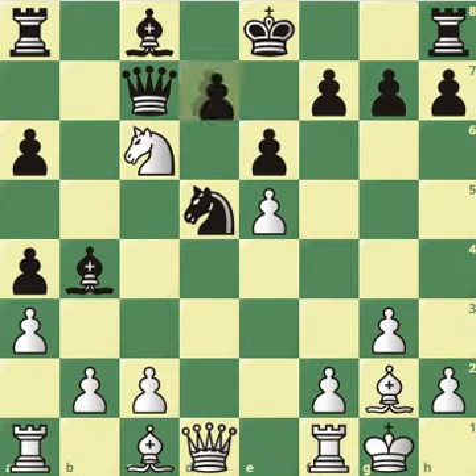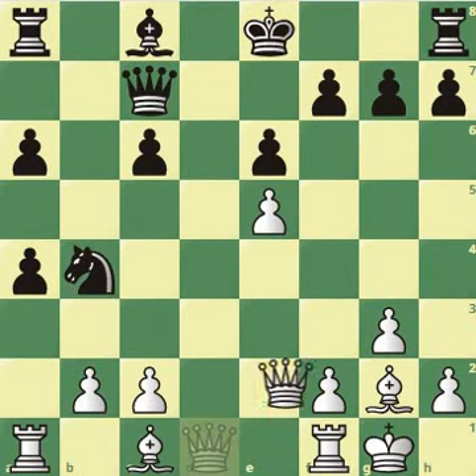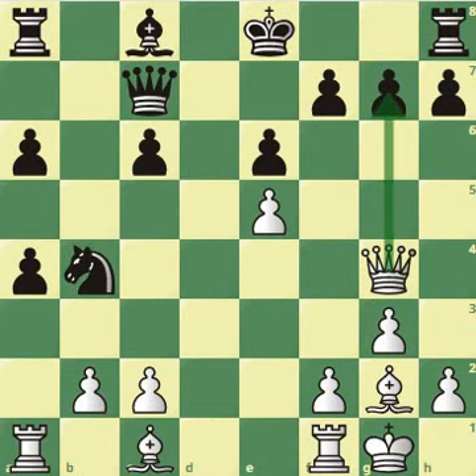After pawn takes the knight back, white recaptures the bishop on b4. Now Nb4 loses to queen to g4 — you're attacking the pawn on g7 and also the knight. You cannot argue that the black knight can go to c2 with an attack on the rook and get equal, because the problem is black's king safety. So after Nc2, queen g7 — yes, you'd lose the rook, but then you'd take this one with check. You've got the bishop pair, and after developing, if the king goes to d7, you're going to have a check available which is completely deadly.